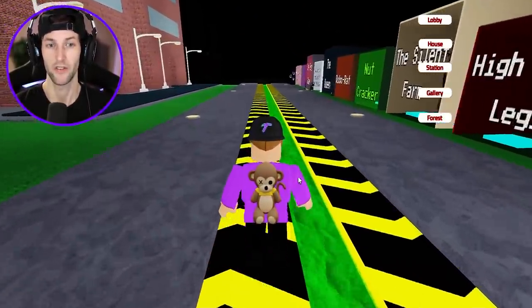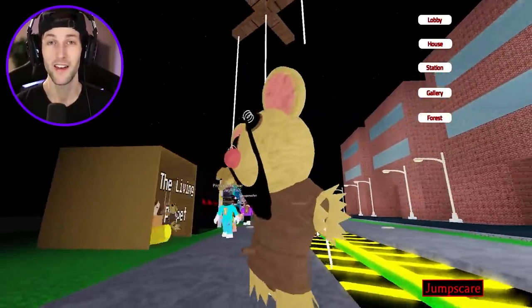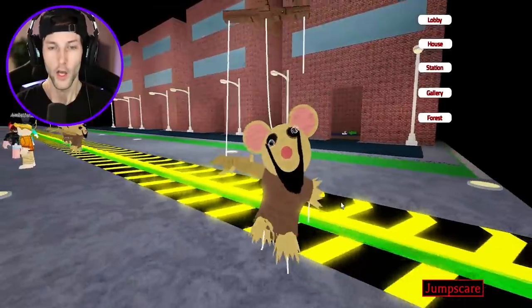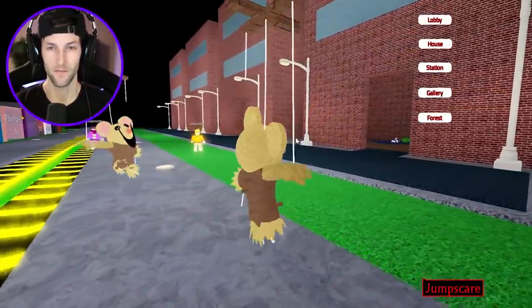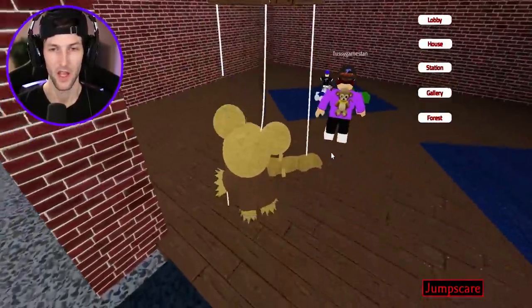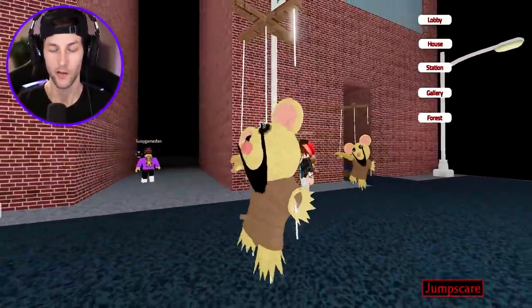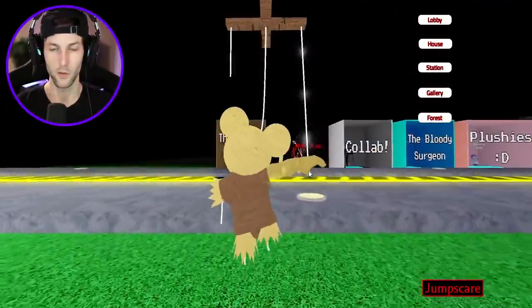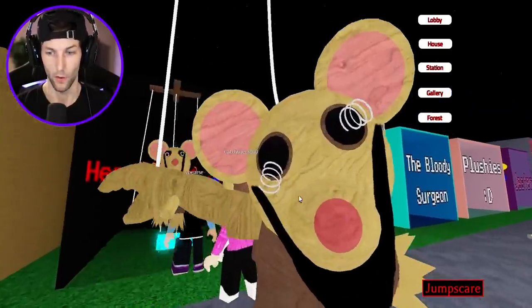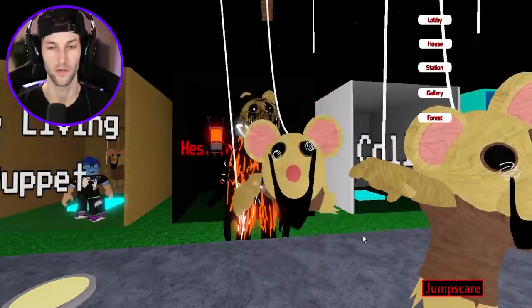We're gonna check out the two new badges we just unlocked — let's check out the Living Puppet first. We have Mari — oh look at him swinging, because he doesn't have any legs, he's only got one arm. You can float; you don't even need to walk. You technically don't walk anyway — you're on a marionette. Puppet strings — this one's all snipped though. I do like the animation of the swinging because it really makes sense since Mari floats on the strings. Let's check out the jump scare — distortion with the squish noise. Disgusting.